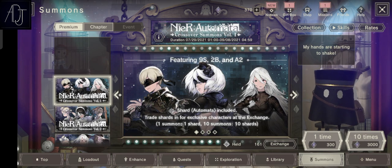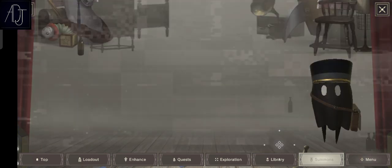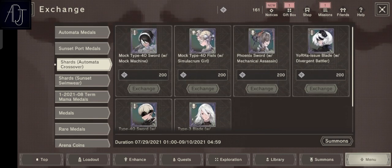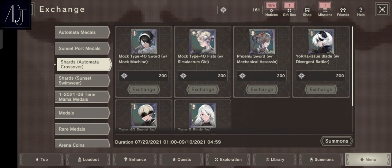As you can see on screen in the exchange, I already have 161 pulls done. I'm only missing 39 summons to get what I want — I really want 2B but let's hope. I'm still farming the events and quests; I haven't done a lot of them because I'm just a casual player and I don't play this one religiously.